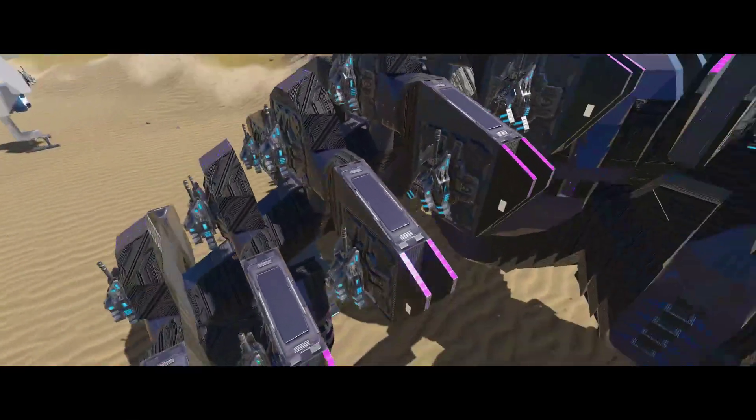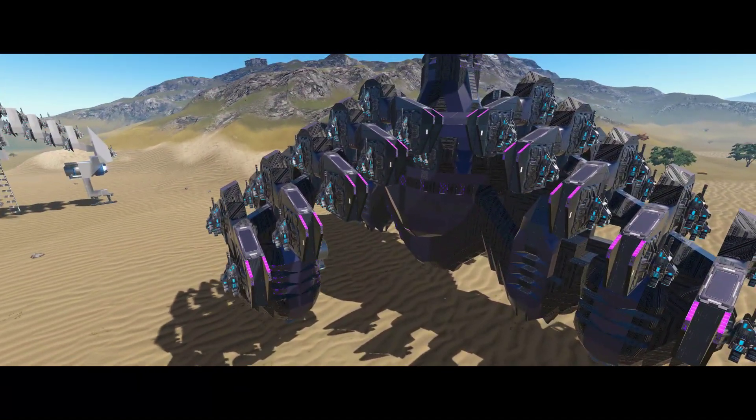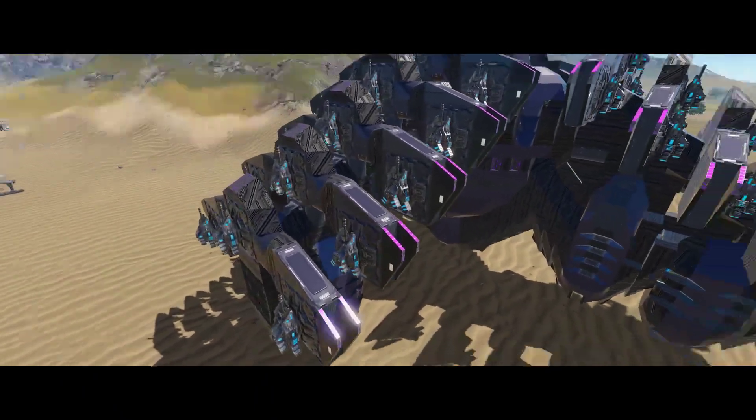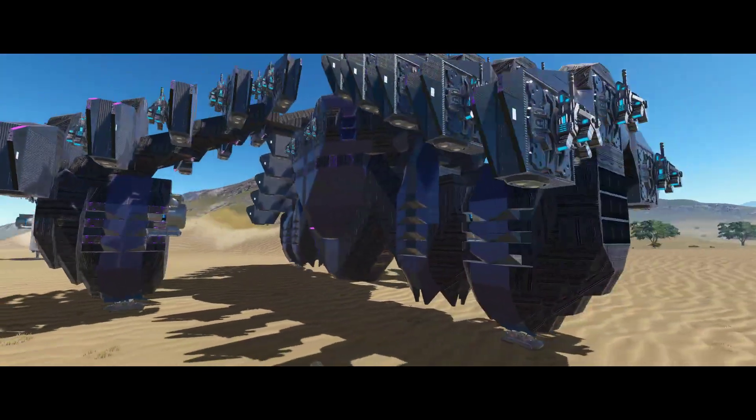This entire ship is using about two-thirds Zeno, one-third combat steel. That might change a little bit over time because I've got to do a lot of tweaking and detailing, especially on portions of the body of this.